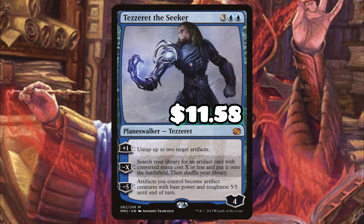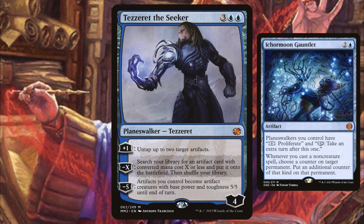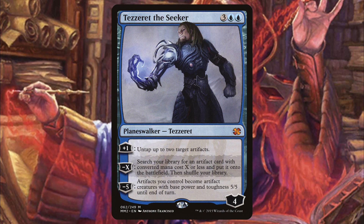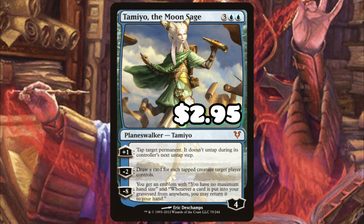Tezzeret the Seeker is an all-star in the deck — I can't believe he wasn't included. He can go get your Chain Veil, which can be extremely useful, and he can get your Ichor Moon Gauntlet. Another card we're adding that he can go get is Staff of Completion — this thing is so flexible, I don't see why you wouldn't include it. Tezzeret is an absolute house and this is the best single improvement you can make to the deck.